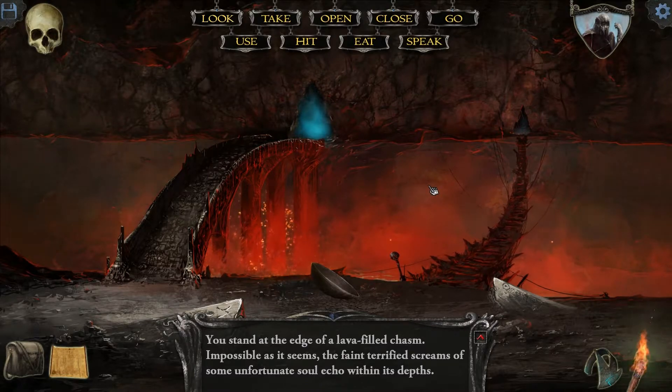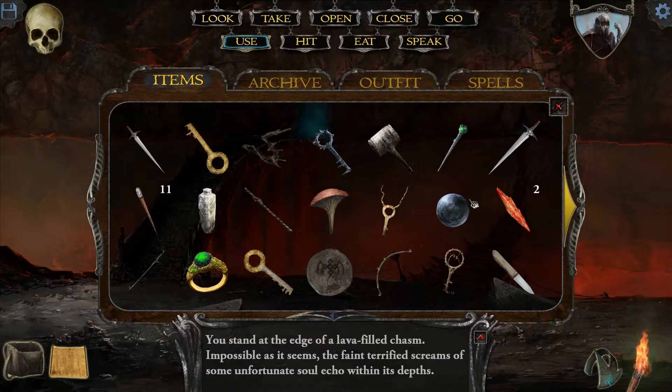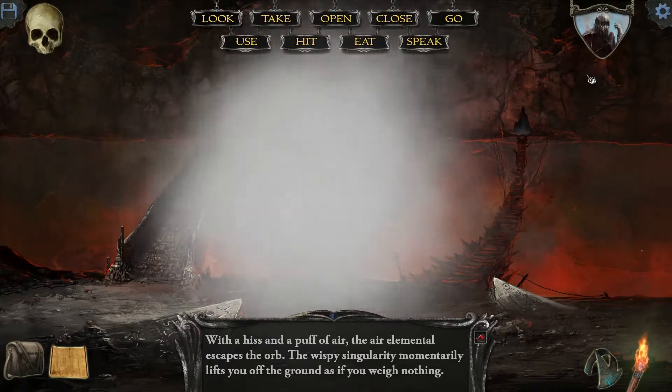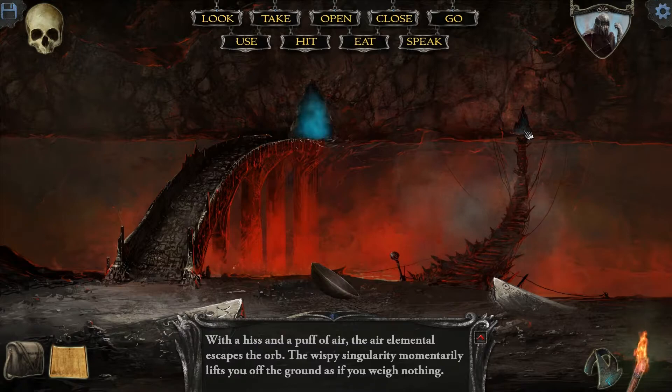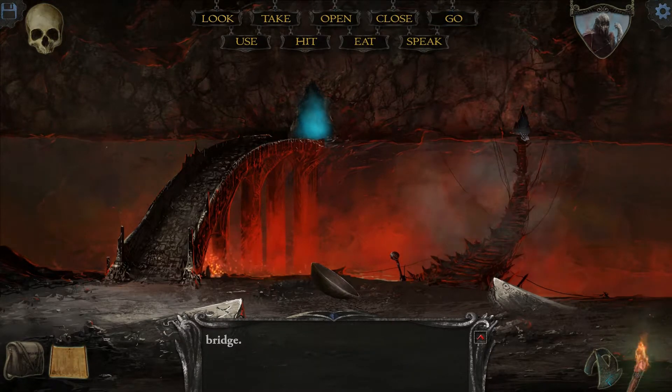Alright, so I think I can actually pass it now. And to pass it — oh, this is brilliant, look at this. Air Elemental escapes the orb. The wispy singularity momentarily lifts you off the ground as if you weighed nothing. I can now fly through! I can fly through to the other side.